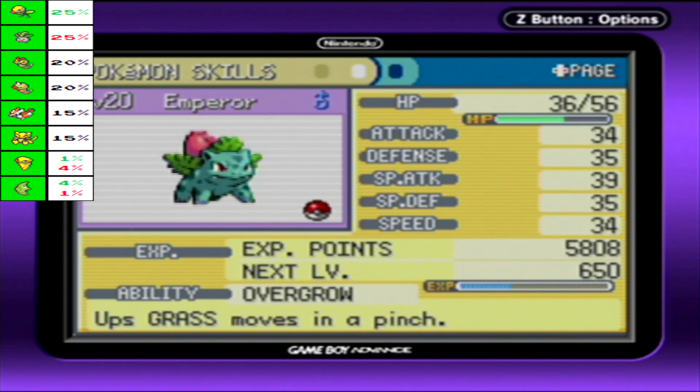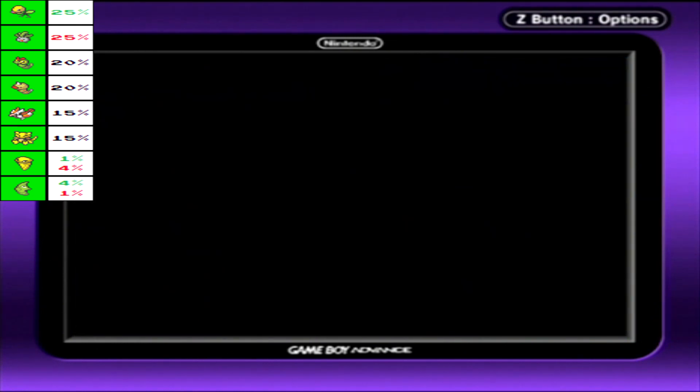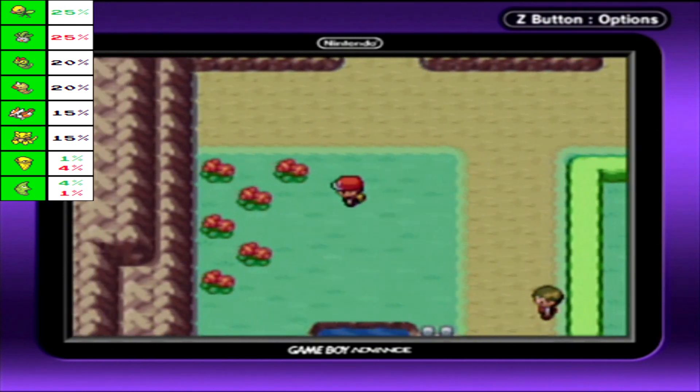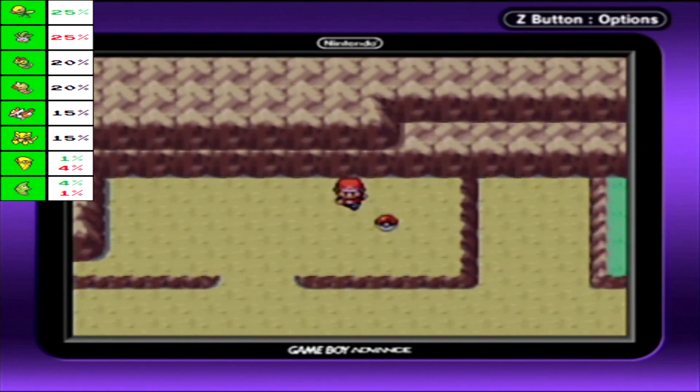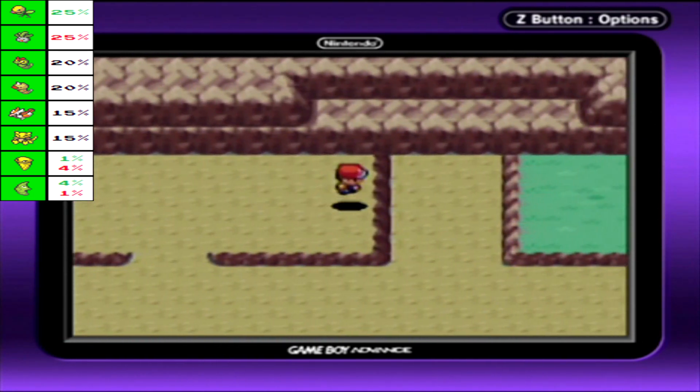Fearow's attack is actually higher than what Ivysaur has, because this is technically Spearow's final evolution — it does not have a third form, unlike Bulbasaur. There's a TM45 Attract over here. This is kind of useless to us.